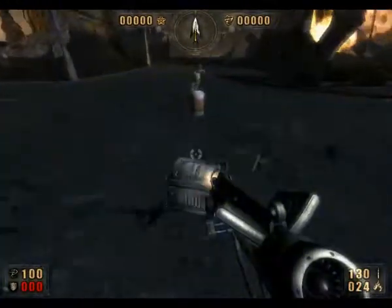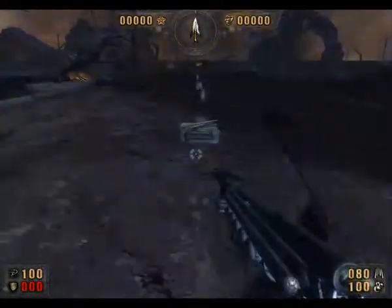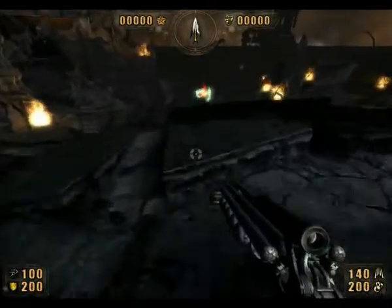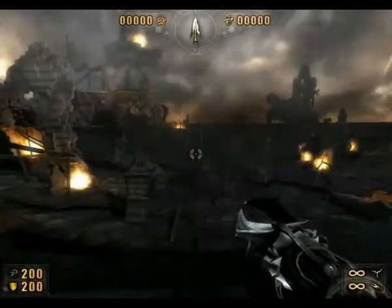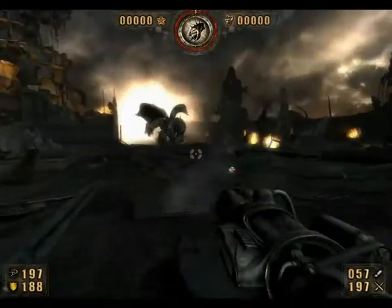This is the final level, and there's tons of ammo to pick up. If you are using the 666 ammo card, the 666 ammo card will not work in this level — just thought I should let you know that. Once you jump down here, you might take a bit of fall damage, and Alastor will appear.